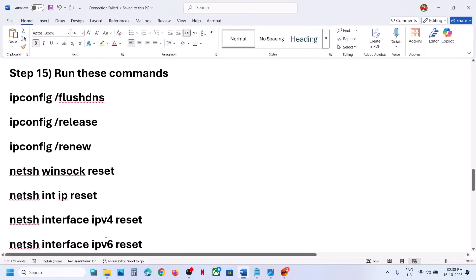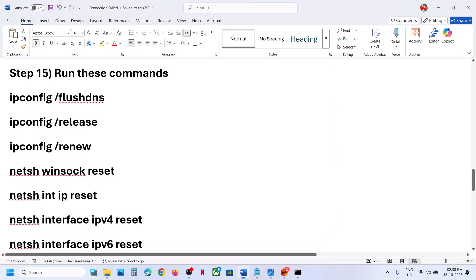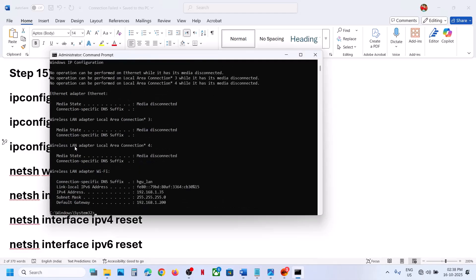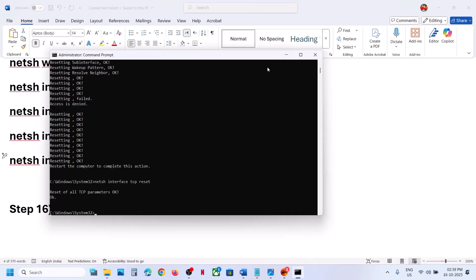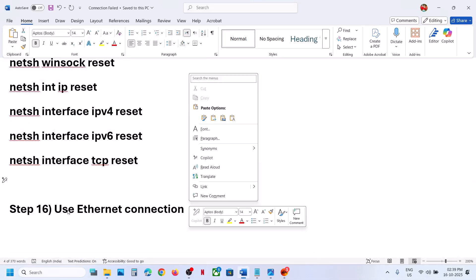The next step is to run some commands — these commands are provided in the video description. Type 'cmd' in the Windows search box, right-click Command Prompt, and run it as an administrator. Click Yes to allow, then copy and paste the commands one by one, hitting Enter after each. Run all commands, then restart your computer. After the system restart, launch the game.